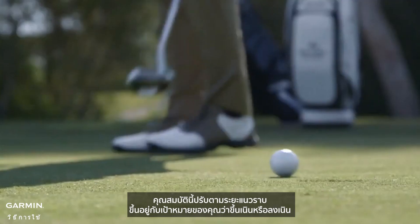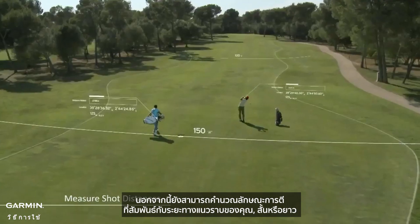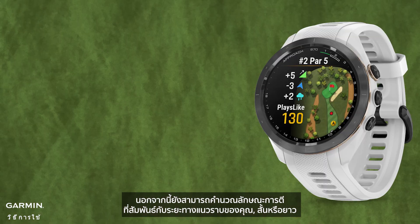Plays Like — this feature adjusts your horizontal yardage based on whether your target is uphill or downhill. It can also calculate shot shape relative to your horizontal yardage.